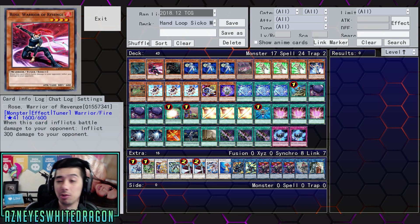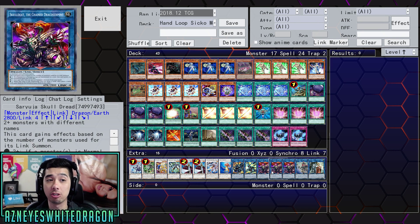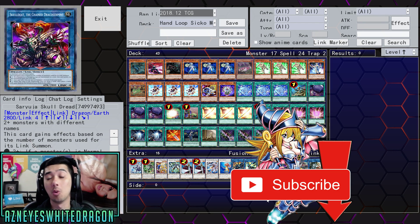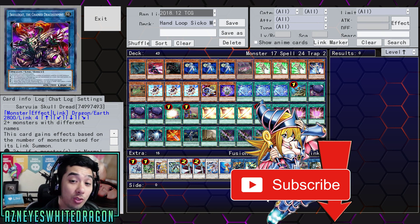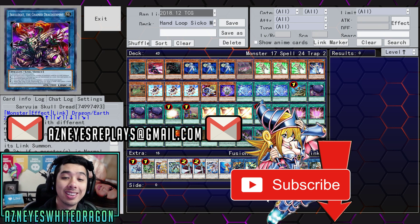Hope you guys enjoyed seeing this. Let me know your thoughts down below — what do you think is going to get banned? I really feel like something with Dangers or Saryuja is going to get hit. If you've looked at a lot of the FTK variant decks, they're all playing Dangers slash Saryuja, and I think a lot of players have been complaining about that, myself included. Drop a like, hit subscribe to see more crazy Yu-Gi-Oh FTK loops and cheese combos. Send in cool replays to AsianIsReplays.Ginem.com. Shoutouts again to my boy Atlas Rising — thanks for watching, peace out.